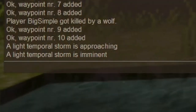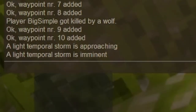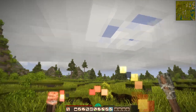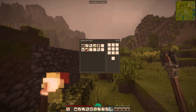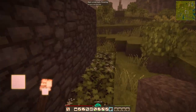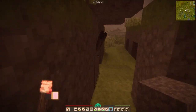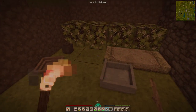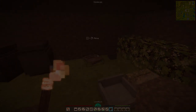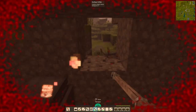Light temporal storm is imminent. This becomes one of the most devastating sagas I can imagine in this series. The temporal storm is terrifying — it really messes with your screen, and besides the disturbing visuals, there are a lot of disturbing sounds that happen as well. What follows is me hoveled into my house as we can see the enemies that are spawned in the temporal storm.